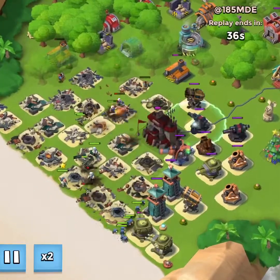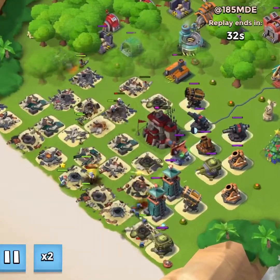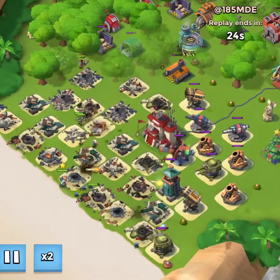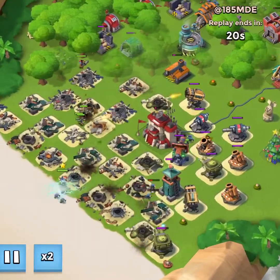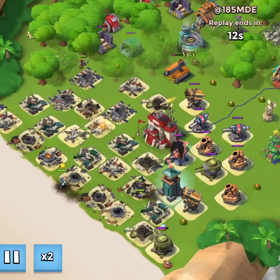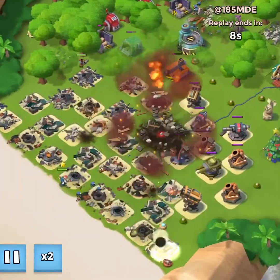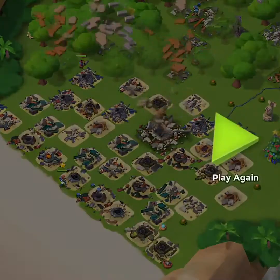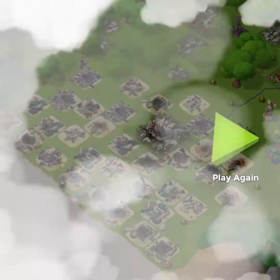We're on our way to level 50, and you can see we're taking out this base right now with very little issues. We lost some troops but we're going to end up taking it out. We're building our resources back up after some builds, and now it's just about getting to level 50. And there we go — another victory.